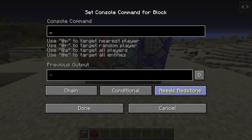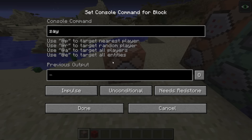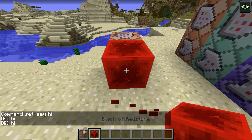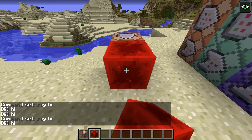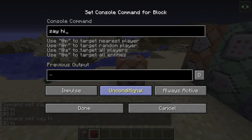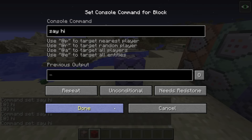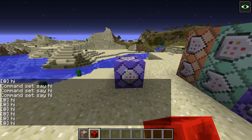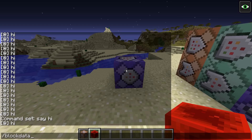There's also a new button that every command block user who has tried these snapshots has asked for: a toggle between 'needs redstone' and 'always active', controlling whether the block requires a redstone signal to execute. While the conditional tag's disappearance means we can no longer execute a block remotely by setting that tag, there is now a new tag called 'auto' — setting the auto tag makes the block act as always powered.